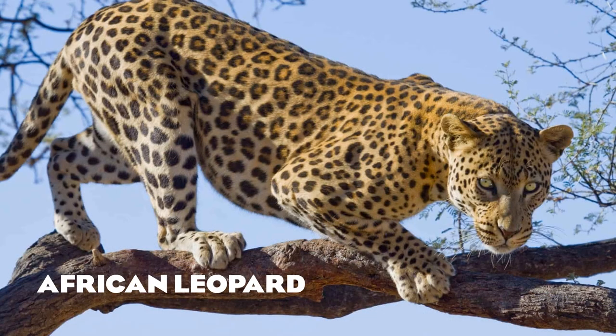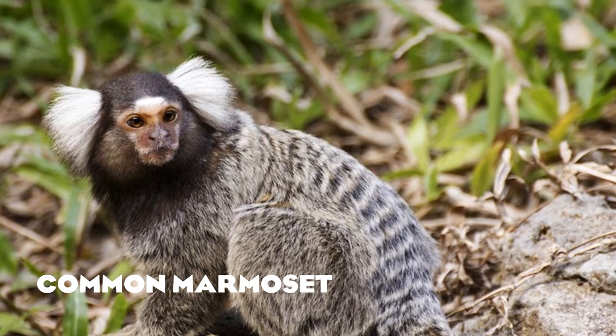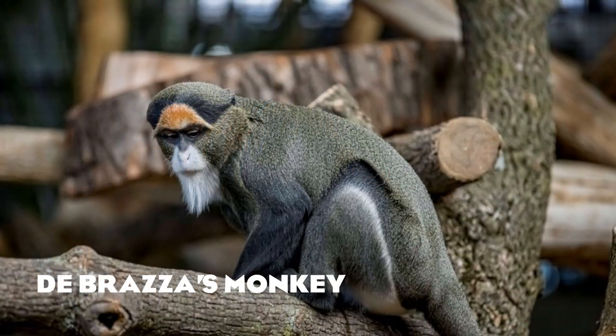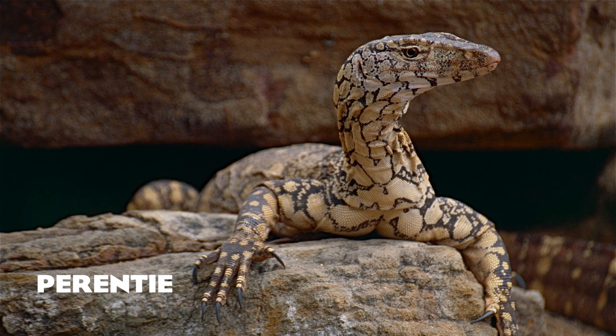The African leopard. The Reeves' muntjac — you can see the fang-like tusks. The common marmoset. The Sumatran tiger — please, Frontier, I would love to see another tiger. The De Brazza's monkey. The Sumatran rhinoceros — before you say anything, Sumatran rhinos have actually been successfully kept and bred in captivity, so they are a viable candidate. The perentie — Australia's largest lizard.